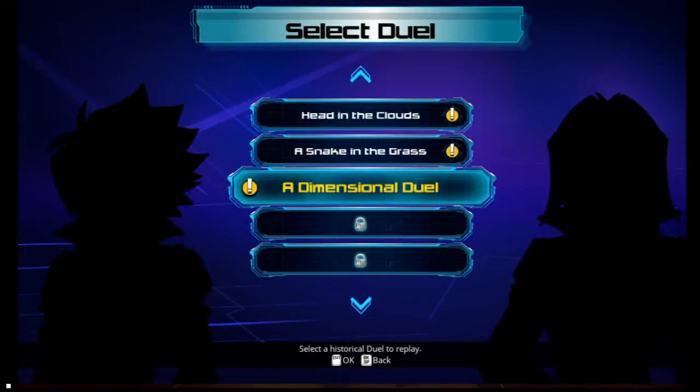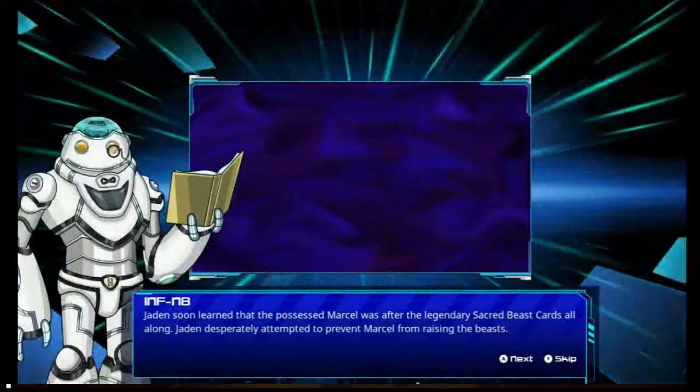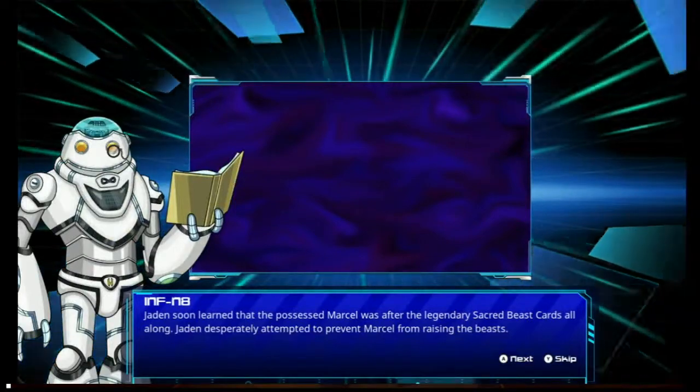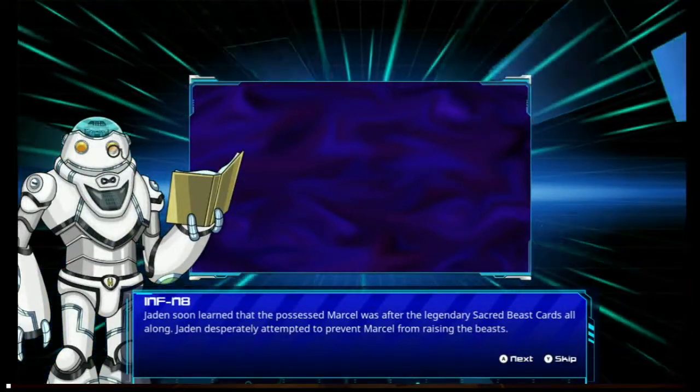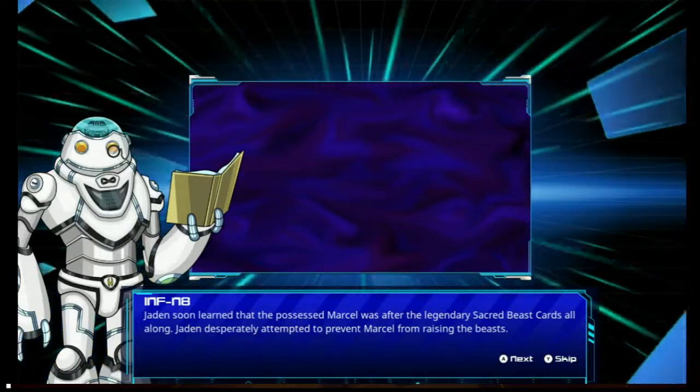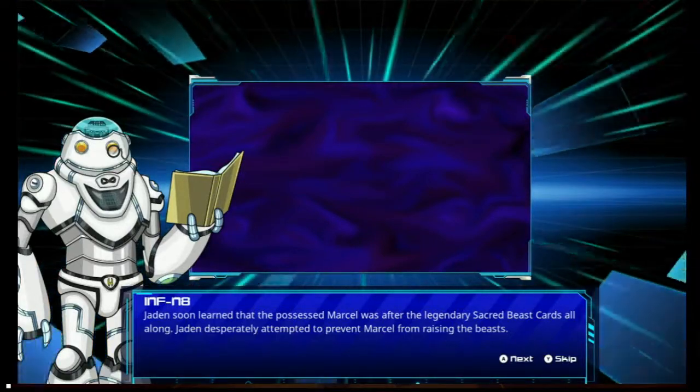Hope you're all still awake. LateNightMega here. It's time for a dimensional duel. Jayden soon learned that the possessed Marcel was after the legendary Sacred Beast cards all along. I thought we dealt with those. They kind of come back.